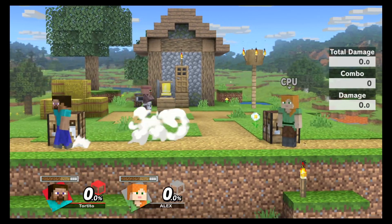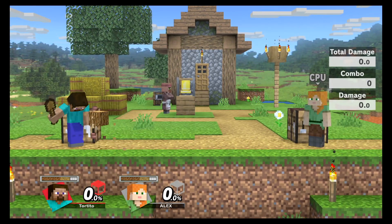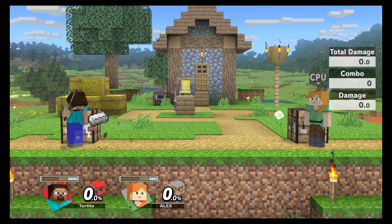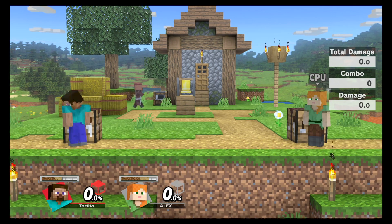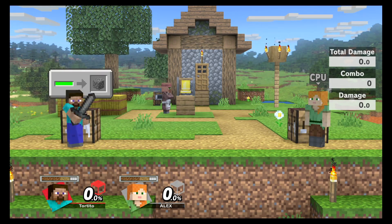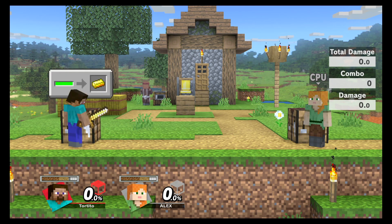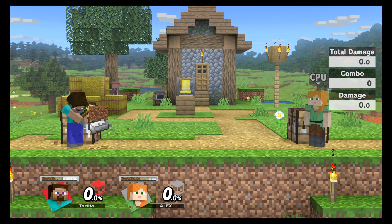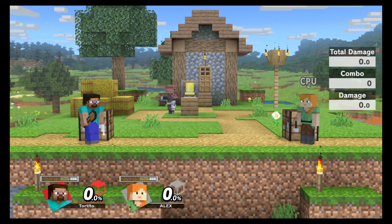When the match starts you begin with the wooden items — you have the shovel, axe, pickaxe, and sword. To upgrade you just need to find the next best item. When you craft for these items you get your shovel, axe, pickaxe, and sword all replaced. If you break, say, the sword and you have gold, you'll get a gold sword, and you'll still keep whichever items like the diamond pickaxe, shovel, and axe that you haven't broken.